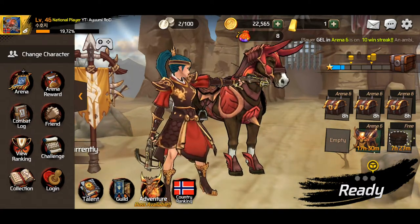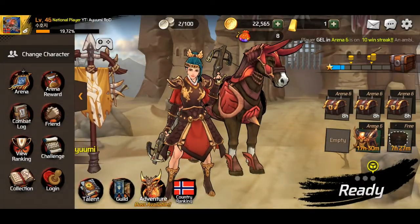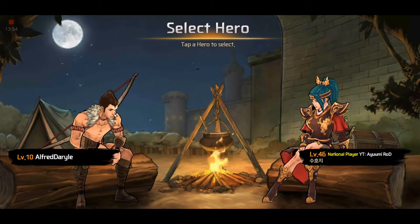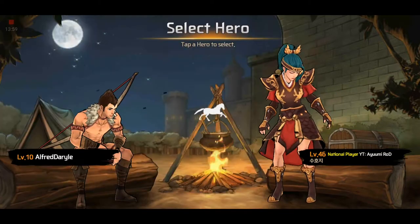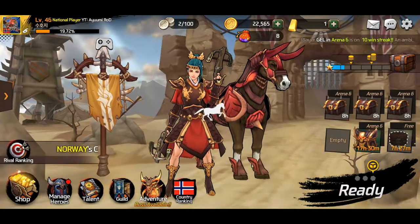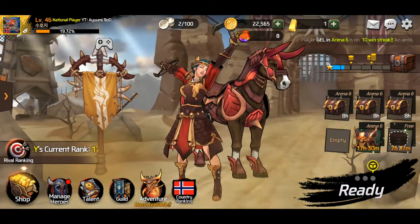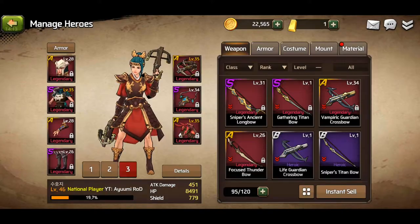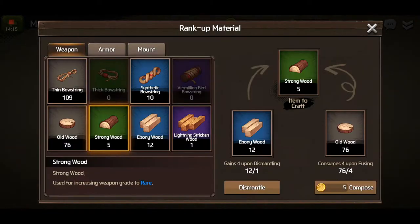As for the combat log stuff, I'm not sure if it still works, but you used to be able to just change character. You actually have two character slots, and you can do the same with the other character. Keep in mind that your characters have shared gold, gold ingots, as well as resources — the materials are also shared.